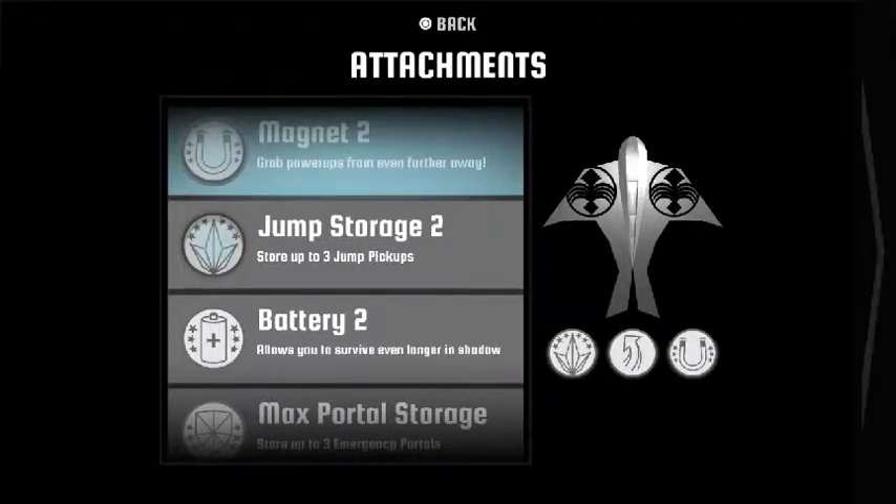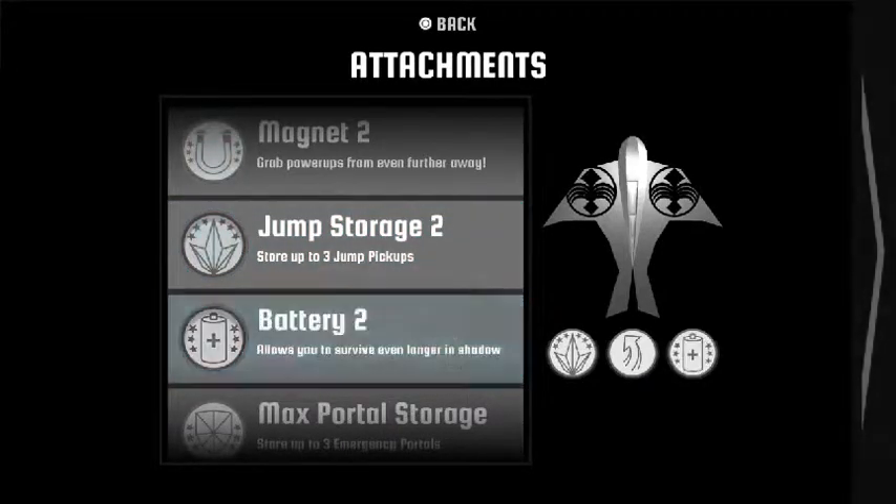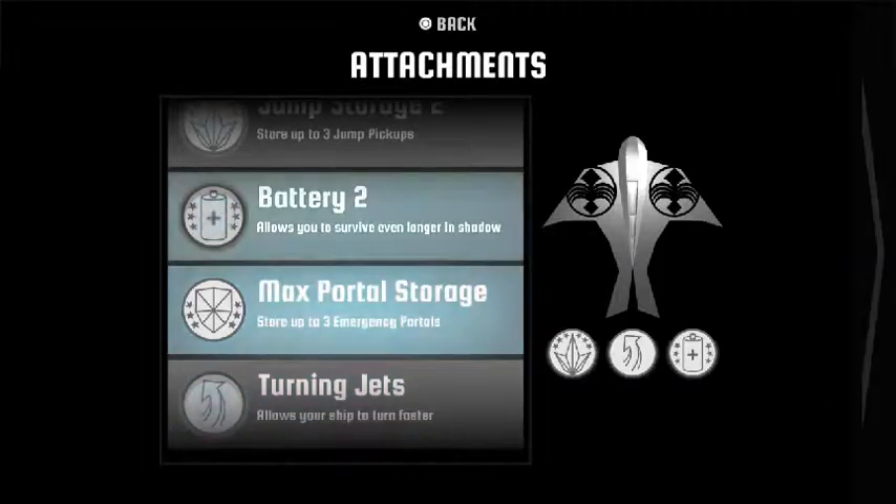The magnets allow you to collect your items. Easier items include jumping and warp shields. Tris are point accumulators. Jump storage, how many you can start, how long you survive in shadow, and all that good stuff. It's quite good.